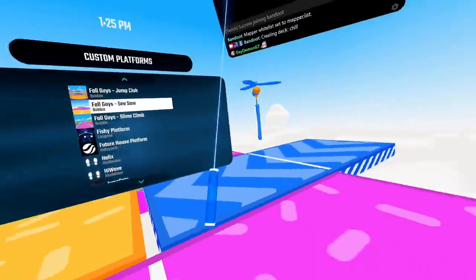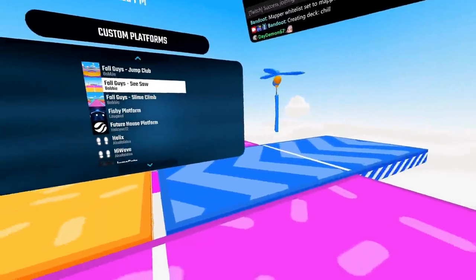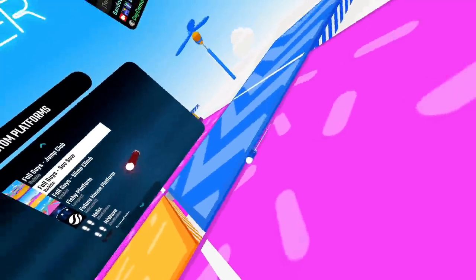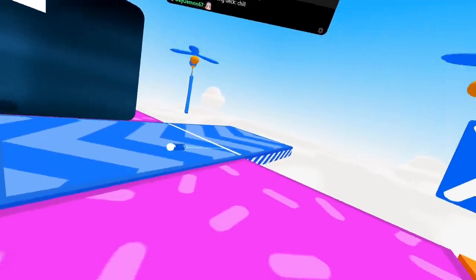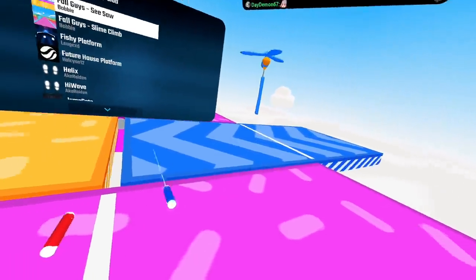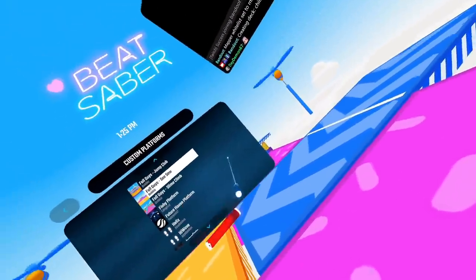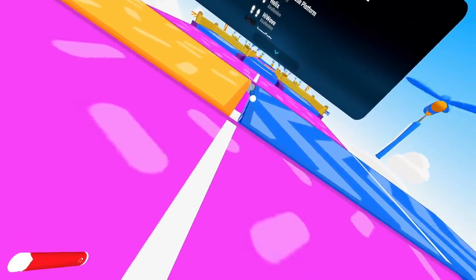Fall Guys seesaw. Oh my god, dude — nobody in Fall Guys understands how to play this one. Because this seesaw can be tilted like this, right? It can be tilted this way. And there are still people at the very end. Dude, balance out the seesaw! Why are you all the way over there at the very end? Come over here and balance it so we can move on to the next area. And you can see all the other seesaws over there.